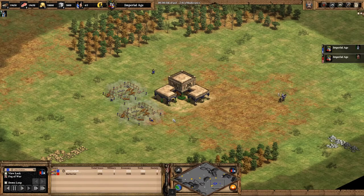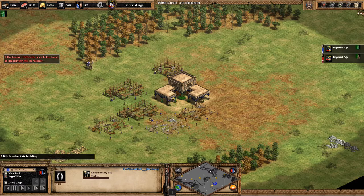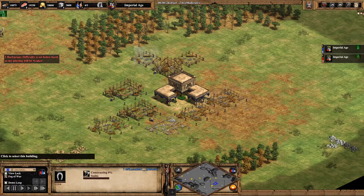The purpose of this video is to demonstrate the Burbers build order for deathmatch. I'm going to open up with two stables, with one villager creating each stable, and the third villager is going to be making houses. I'm going to place a total of six stables with a tile spacing of one space in between each stable.